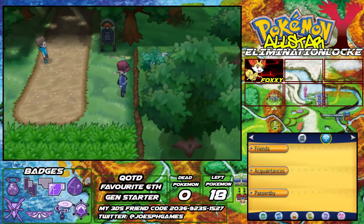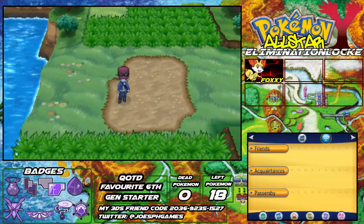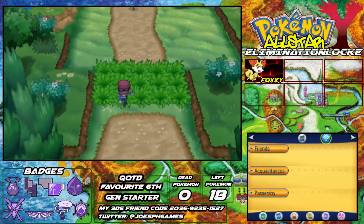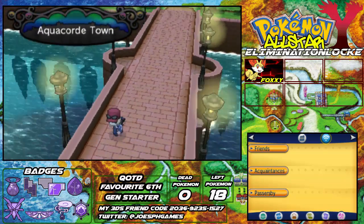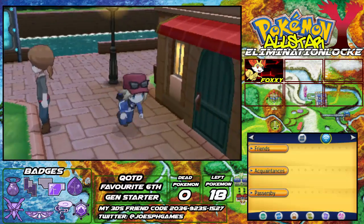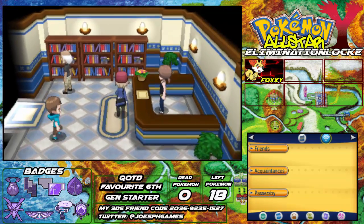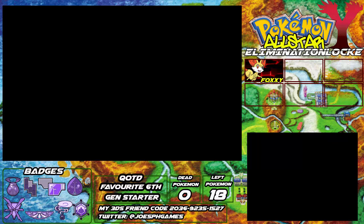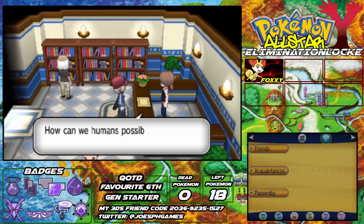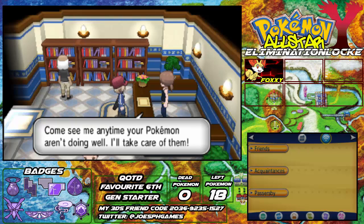So this is where I'm going to choose to end today's episode. In today's episode we started our adventures in the Kalos region, we got our Fennekin — Foxy — who is going to be a sort of starter Pokemon until we can get to the PC. We learned about Pokemon, how to catch a Pokemon, and all this other stuff as well, and I introduced you to this series. If you enjoyed today's episode, please leave a like, comment and subscribe. Answer today's question of the day: what is your favourite sixth gen starter? Let me know in the comments. Until next time, I'm Joe's PH Games and I am out — see you again!